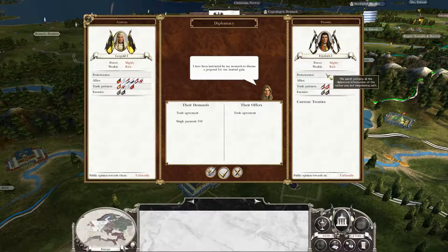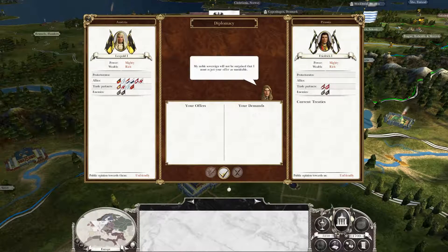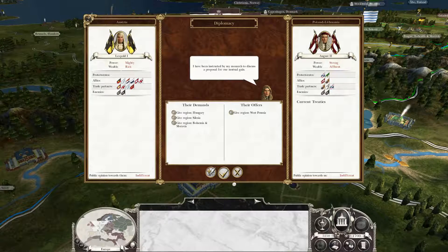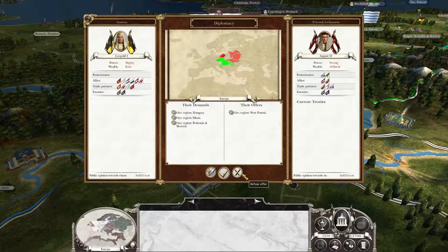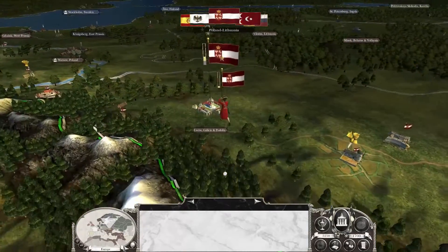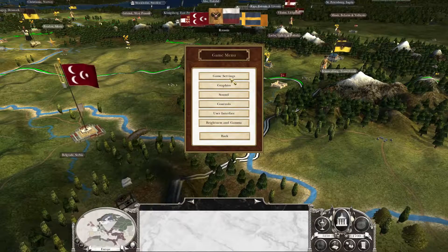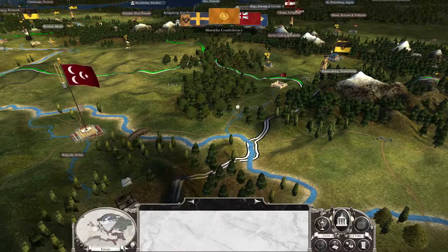Prussia — these guys are assholes, you need to take care of them pretty soonish. Poland wants to trade — are they kidding me? They want to trade three regions for one? How about no? I need to turn off NPC turns — cheap CPU moves. Awesome, because this just gets ridiculous.